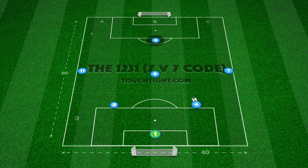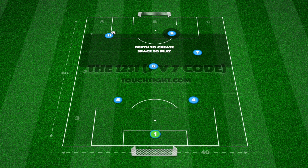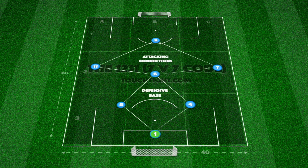Then finally our striker, who can offer to release pressure by providing depth to create space in deeper zones again to build. This introduction of the 1-2-3-1 is in preparation for our first Phase 1 video, which will look at how we can build out against different formations.